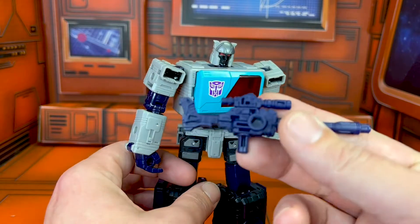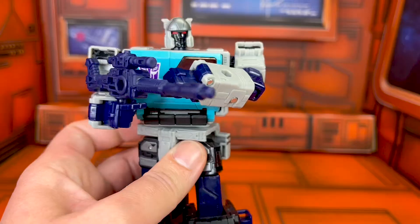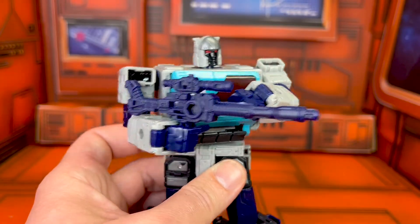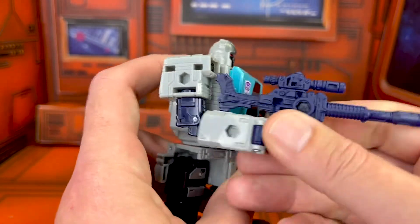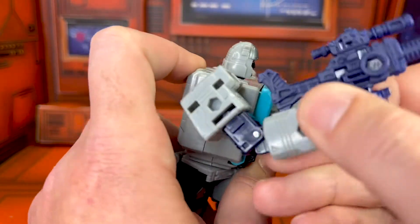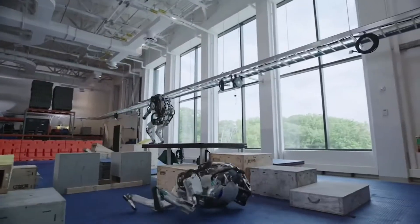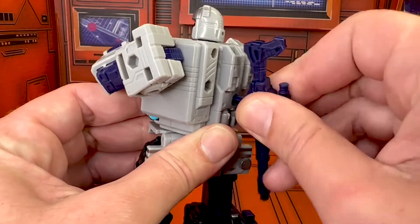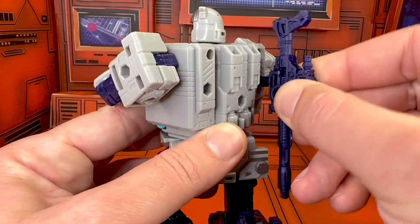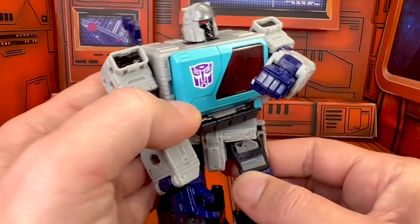He comes with his gun, which is a pretty good approximation of his original G1 gun. You can kind of do that two-handed sideways thing, like a Tommy gun or something. It does clearly seem like it's meant to be used with his stock and the sight, but he can't quite manage that. If you're not using it as a gun — well, I guess it's still a gun even when you store it — it can go in any of his hexagon ports, which is pretty cool. Gun over the shoulder, weapon storage.